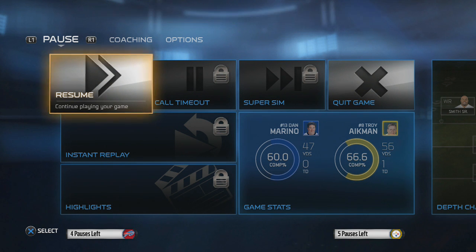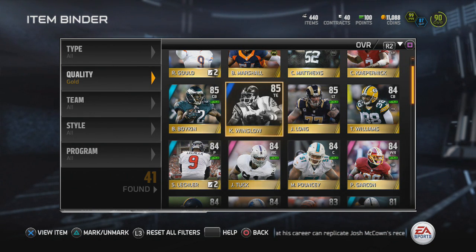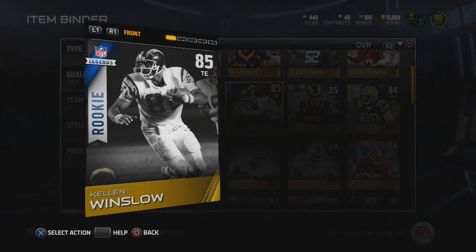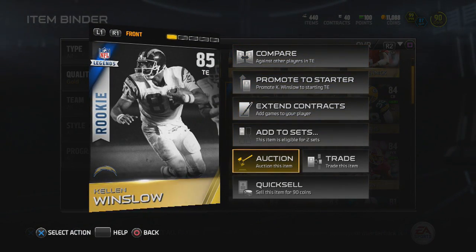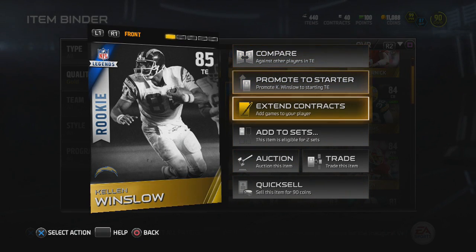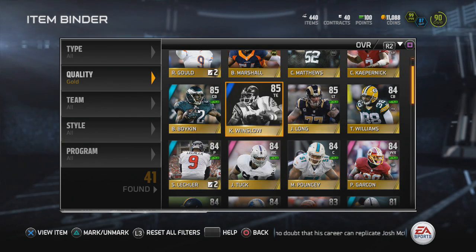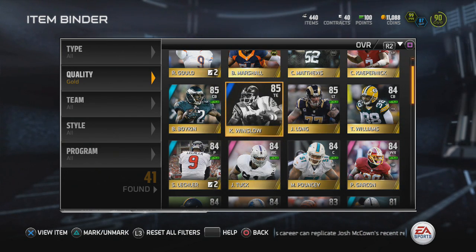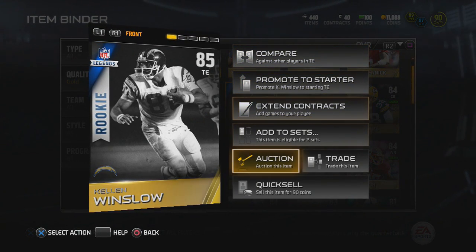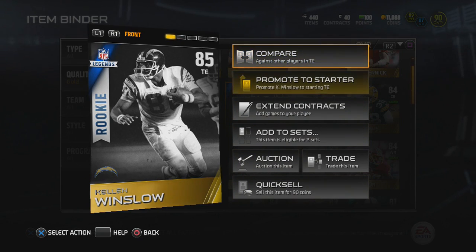I'm not gonna leave you guys hanging, so we're doing some giveaways. Let me know in the comments if you want this Kellen Winslow card — it's available, I don't use it. It's a rookie card you might use for a collection, to trade, or to improve your team at tight end. I'll announce the winner on my next video, so make sure you guys comment and like the video and subscribe for more at manalusons.com.